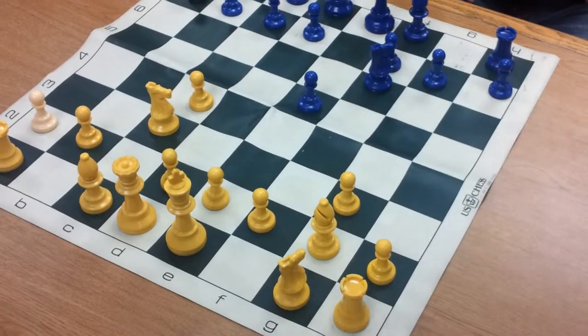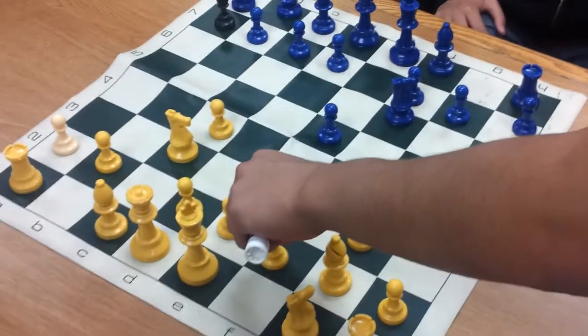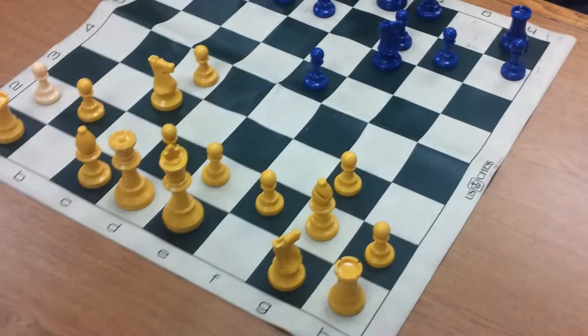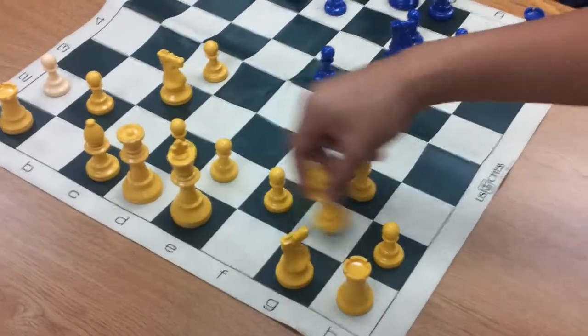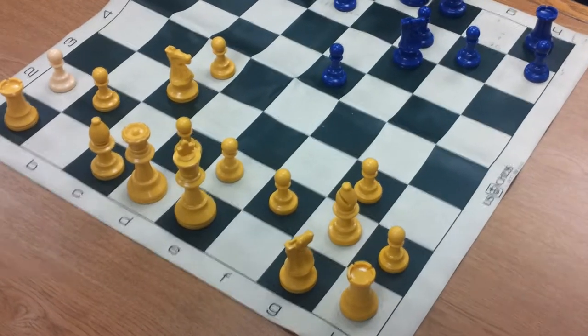This is what I was going to tell you — fianchetto could be the only exception to the rule about not pushing the king pawns, because the bishop technically strengthens those squares even more. These two pawns are weakened, but the bishop covers them as well as these two. So the king side is actually slightly more protected.